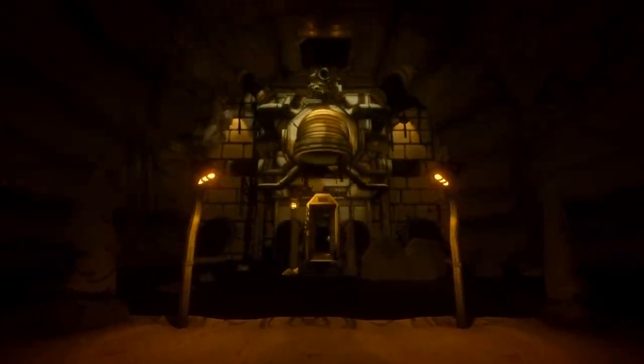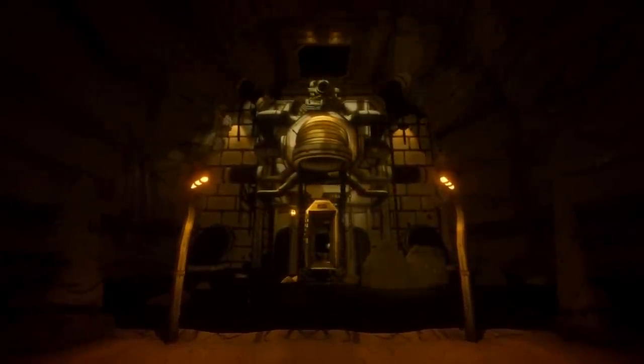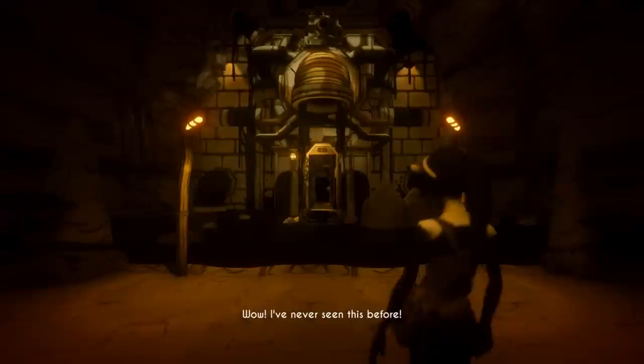Moving on, just before the final boss, a few of you wanted a closer look at the ink machine being lowered into the bigger ink machine. Nothing too crazy to see here unfortunately, but we can see the back of it, which is normally not visible as far as I can remember. There unfortunately wasn't anything noteworthy in the boss fight area, so let's move on to the ending cutscene.